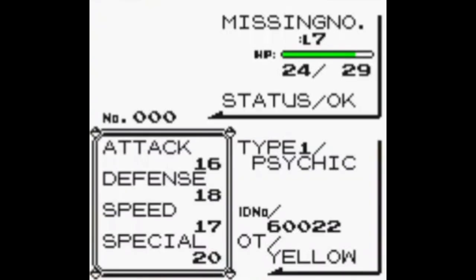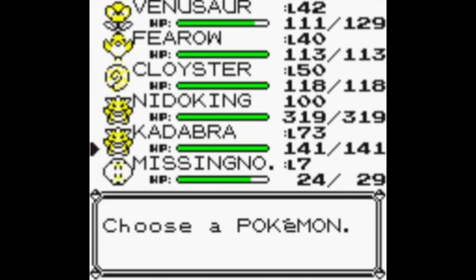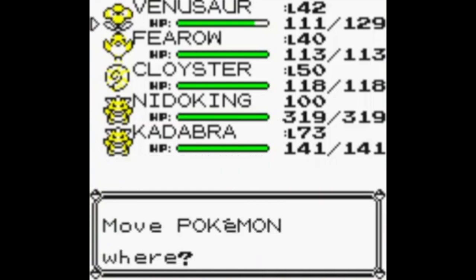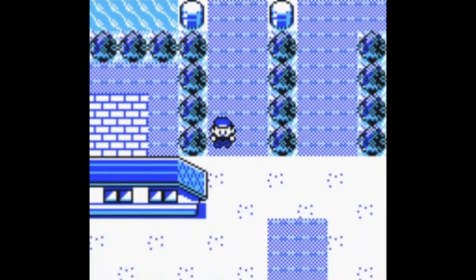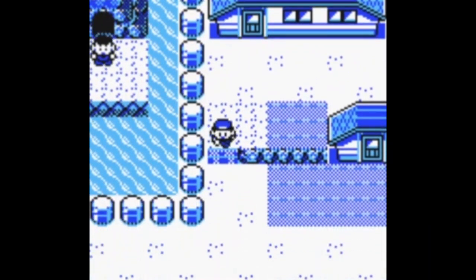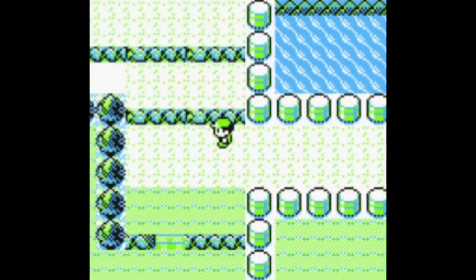This MissingNo is stable — I want to show off something interesting with this type of MissingNo. Notice how its type is Psychic, which is really weird. It has these moves — it's really strange. I'm not sure if it's because I sent out Venusaur and it took the moves from Venusaur, or if the Psychic typing is because Kadabra was the last thing I looked at. In a test run it had the typing of Nidoking and the moves of Venusaur.